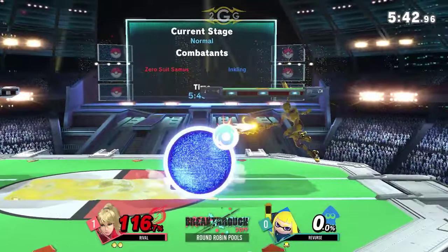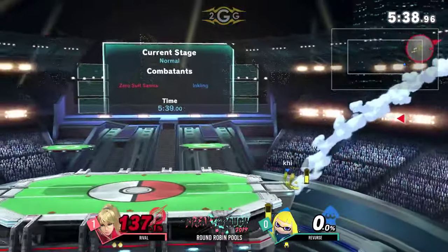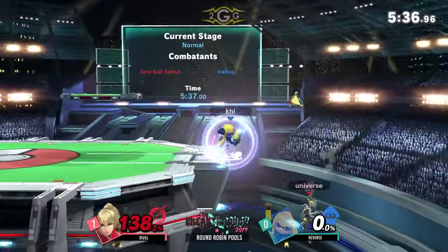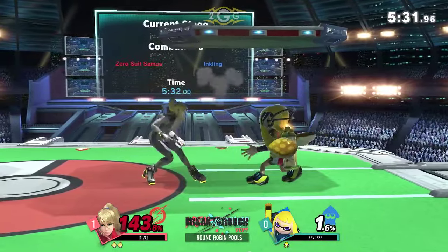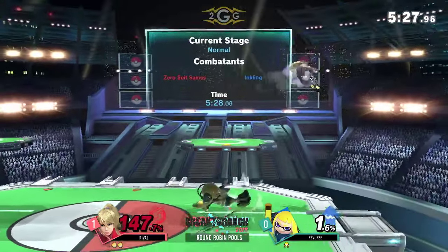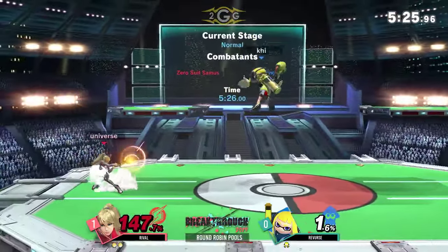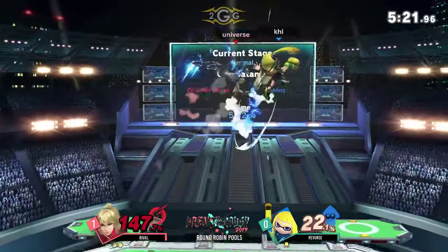Back to neutral. Reverse had so much momentum on his side, but he's going to try to make it back with his edge guard. Not quite. Gets a re-grab in — back to the ground. Not going to be able to mash it out, but gets a re-grab anyway. What a great mash-out from Rival though — he's not letting him have it. Reverse is going a little too greedy with those pummels.